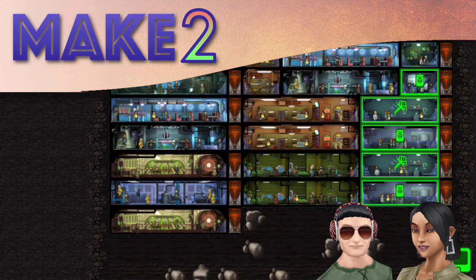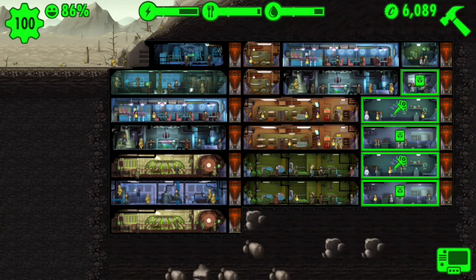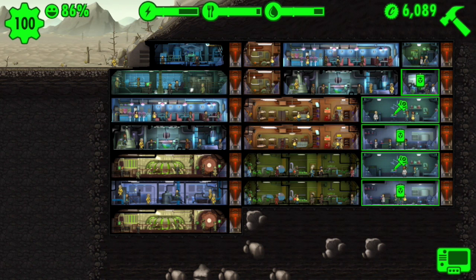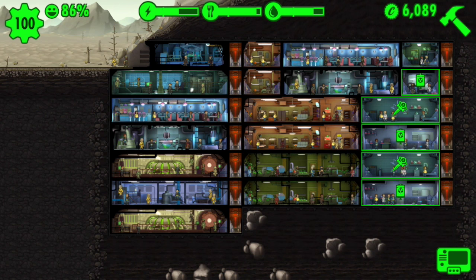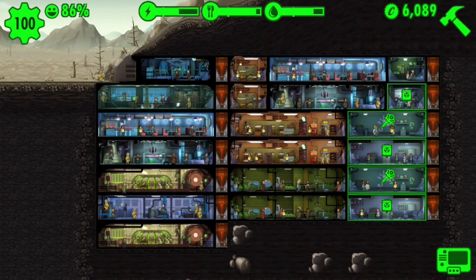Hey guys, welcome to Make 2 and the last episode of our Fallout Shelter series. I say this is going to be our last episode because, as you'll see when we go into the vault, I've unlocked pretty much everything I could unlock and built pretty much everything I could build. My happiness is at 86% — I'm pretty okay with that. Population is holding at 100; it could go up to 200 max, but I'm okay with 100 as well for now. We'll see when I upgrade a couple of the living quarters in this episode. Basically, I just feel like I've done okay enough at the game.